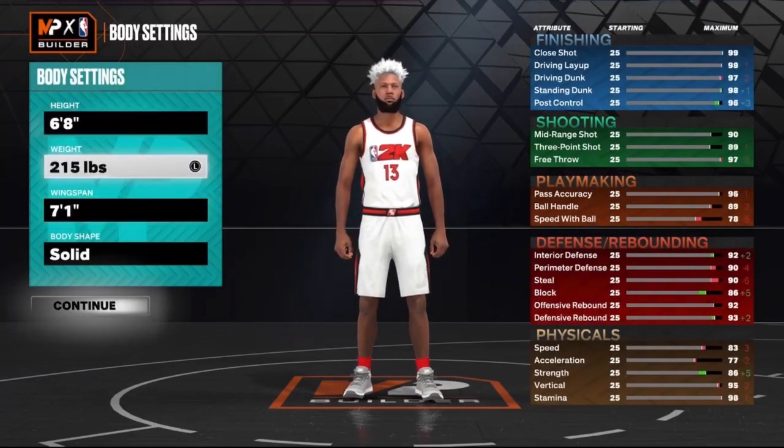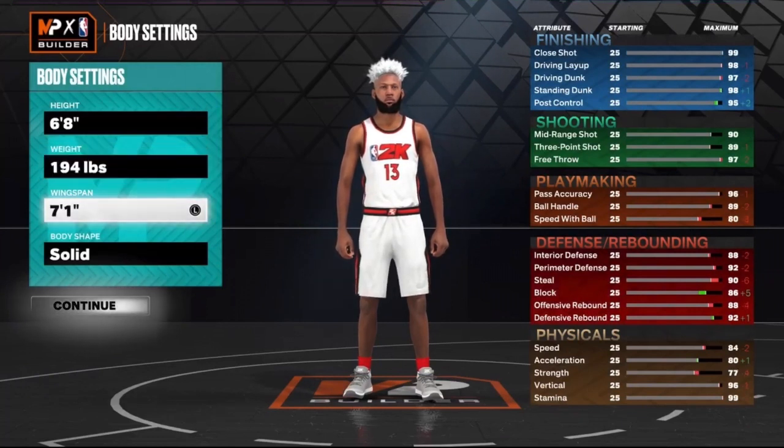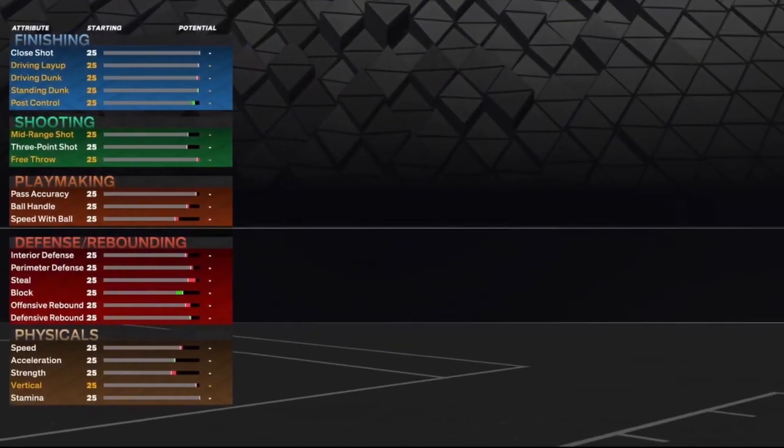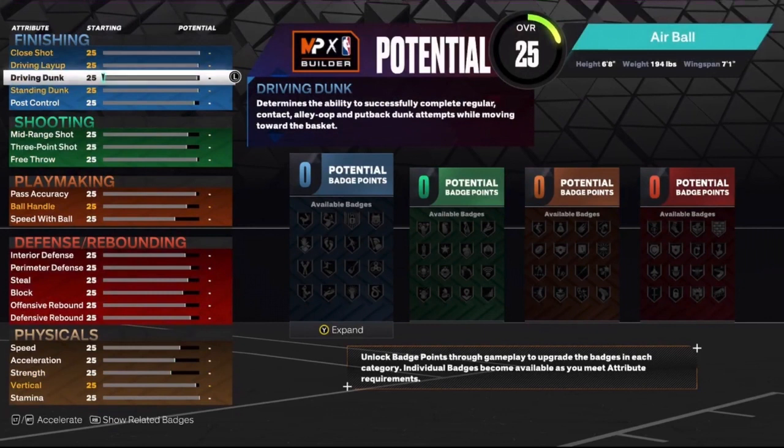I'm gonna go 6'8 for the height, weight around 194, wingspan I'm gonna go 7'1 just to get the 89 3-ball, and then body shape I'm gonna go with the fine. It honestly doesn't really matter if you're making like a small forward.